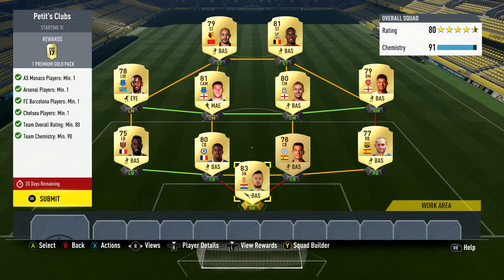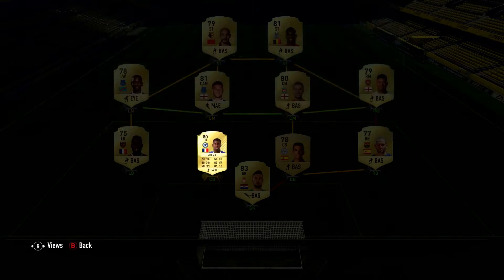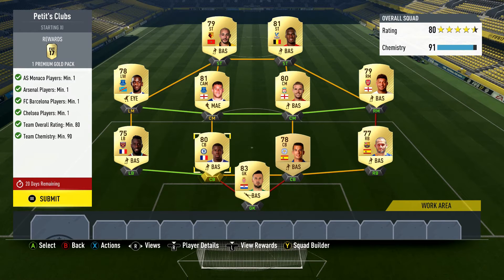For Petit's clubs challenge, we need one Monaco player, one Arsenal player, one Barcelona player, one Chelsea player, overall rating 80 and team chemistry 90 — so you can't just put a bunch of bronzes and silvers in here. I went with Oxlade-Chamberlain for Arsenal, Subasic as my goalkeeper for Monaco, Vidal as right back from Barcelona, and Zouma from Chelsea. These players might cost you a little bit — about 1,500 coins for some of the key players in this lineup.